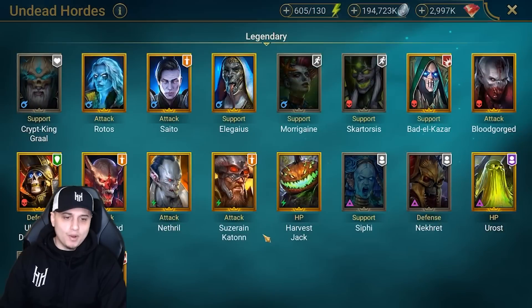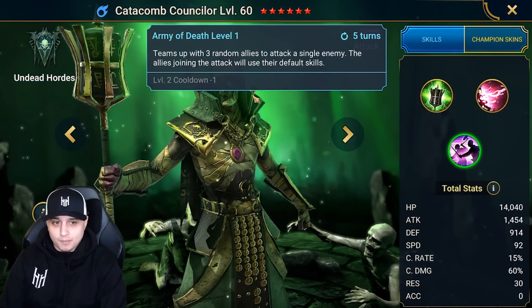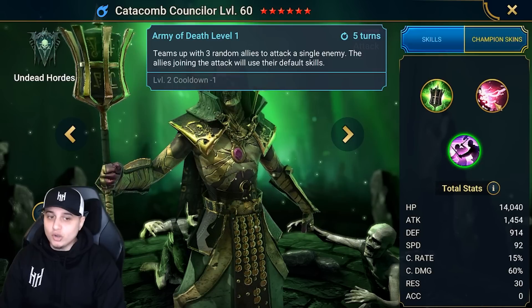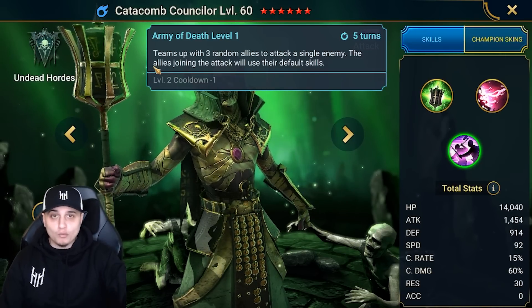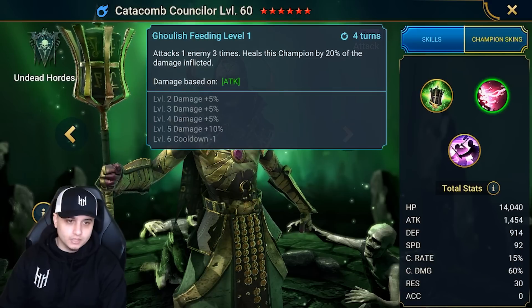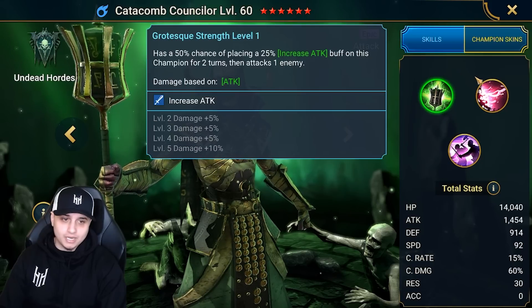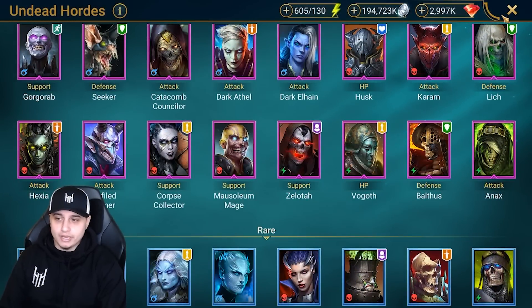The next champion will be an epic one in Catacomb Counselor. He's a really good option because he teams up with 3 random allies — very similar to Kreela — but you do not need books for this, as it's only a cooldown thing. The way we're making this work is we're blocking off with presets for all of the ally attack champions, so this is going to be ready and you don't have to worry about cycling through abilities. He also attacks one enemy 3 times with a chance of an increased attack on the A1 ability. Pretty solid option if you don't have other options — he can definitely do the job.